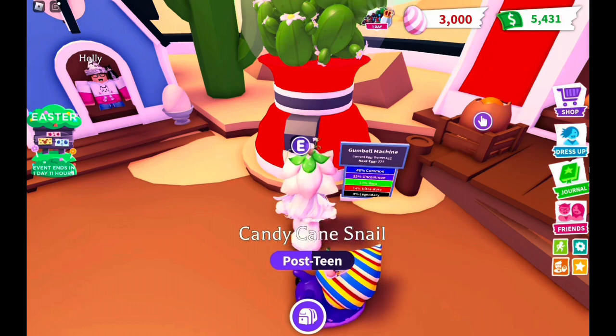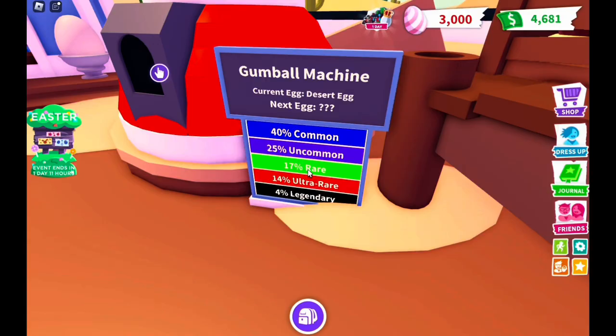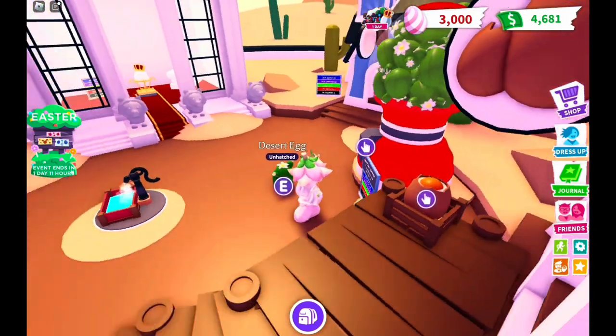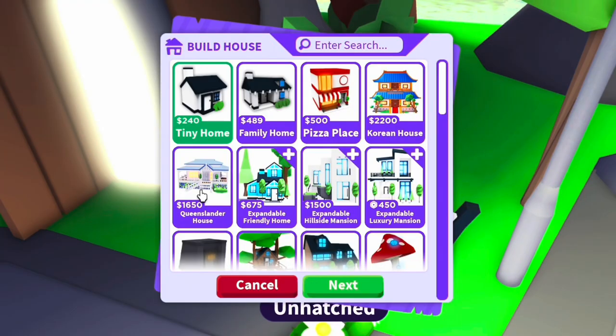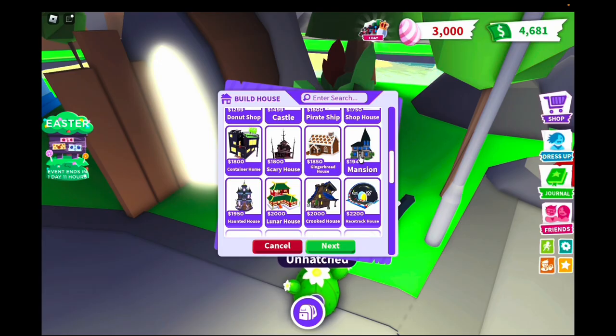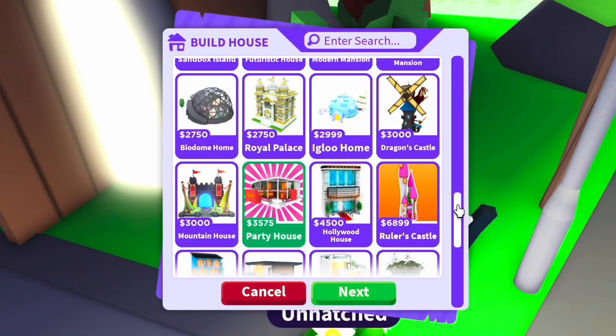I'm gonna do a cactus one — I don't have one yet — or a desert one. 40 common, 25 uncommon, 17 rare, 14 ultra rare, and 4 legendary. Oh, the gumball machine changes. I like this one but like, do we want to go big or do we want to go small? The party house is intriguing.